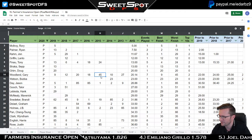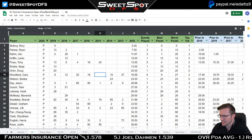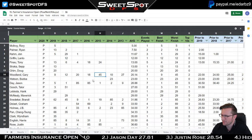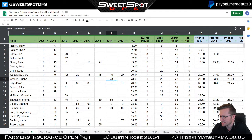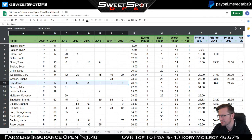Gary Woodland has great course history. If you take out a big outlier finish, he bumps into a very solid position. Bubba Watson — I thought this was a course he liked, and he is a good golfer. I'm going to talk about Jason Day right now.